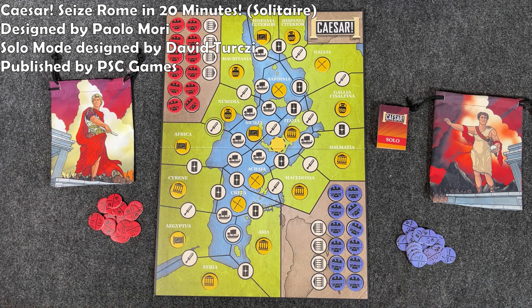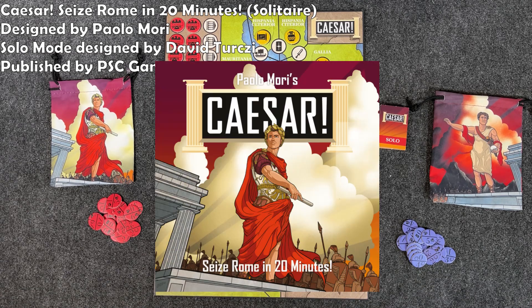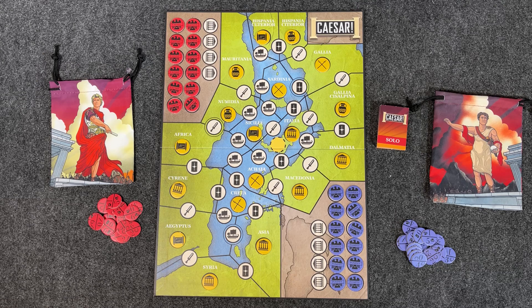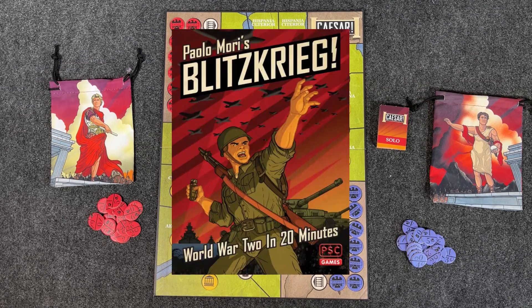Hey everybody, Wayne here. In today's overview and review, we are going to take a look at Caesar: Rome in 20 Minutes, designed by Paulo Mori and published by PSC, aka Plastic Soldier Company Games. This is the second game from Paulo Mori that I've covered, the other being Blitzkrieg: World War II in 20 Minutes.